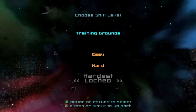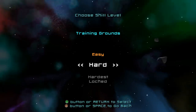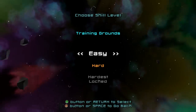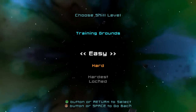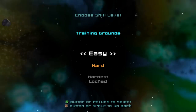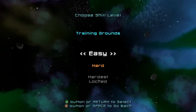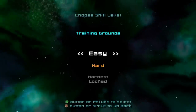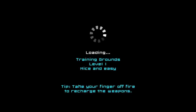So we have easy, we have hard, and we have hardest. I would imagine to get hardest you have to beat the game on hard. I'm not going to play on easy because, frankly, it would be somewhat embarrassing. When you play on easy, they put rails up that prevent you from falling off the level. I would kind of feel like that six-year-old kid taken to the bowling alley for the first time with the rails up so he can't roll a gutter ball. For a man of my age, that would just be embarrassing. So let's play on hard. Training grounds, level one, nice and easy.